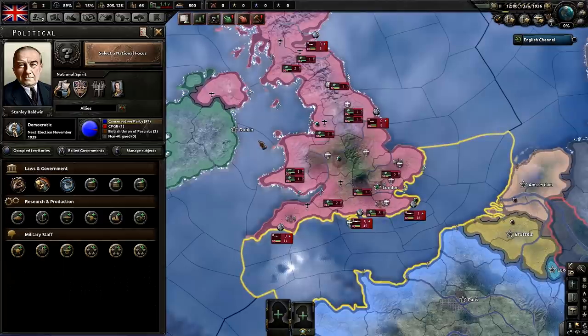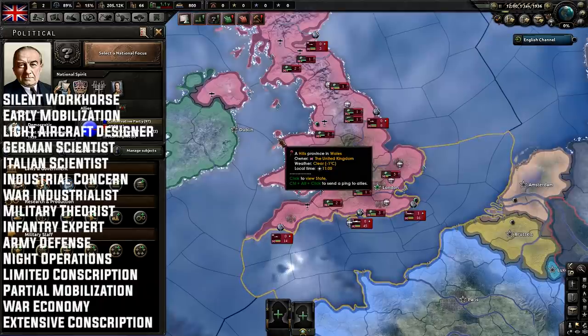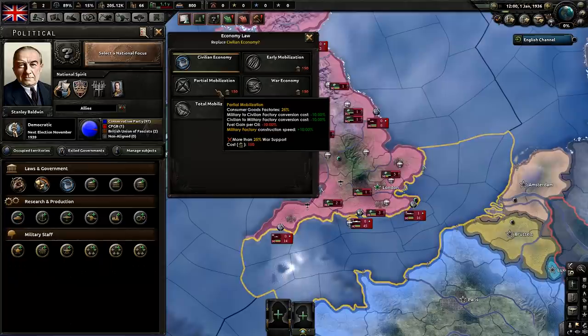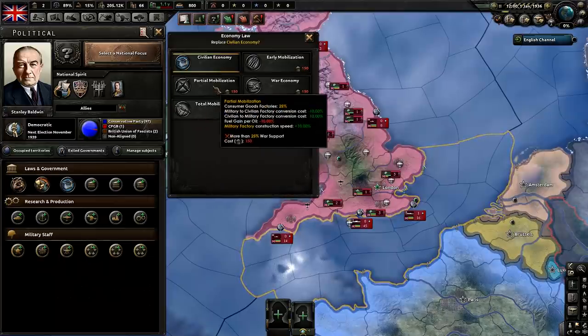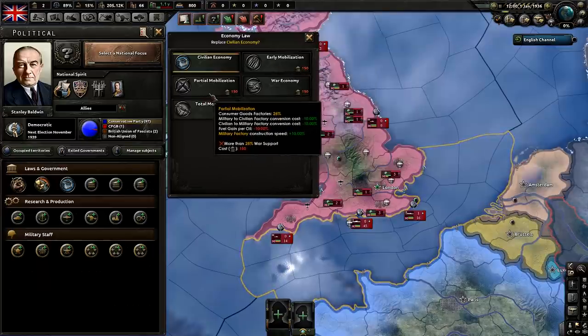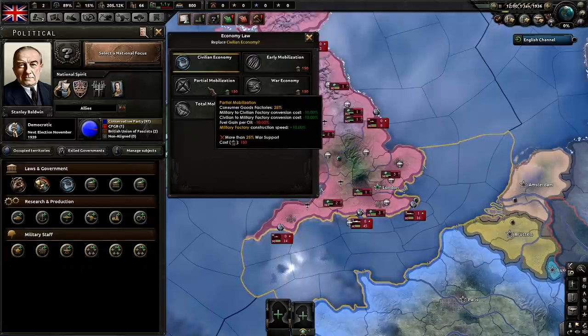Let's talk about political power usage. Instead of doing Early Mobilization, if you have more than about 25% war support, take Partial Mobilization as early as possible. Then once you go to war with Germany, as soon as you can, boost it up to War Economy, or if you have more than enough manpower, go to Total Mobilization. Early Mobilization still has a negative 10% building for military factories and negative 25% for oil. Partial Mobilization almost completely removes the penalty for building civilian factories and even gives you a bonus for mills.